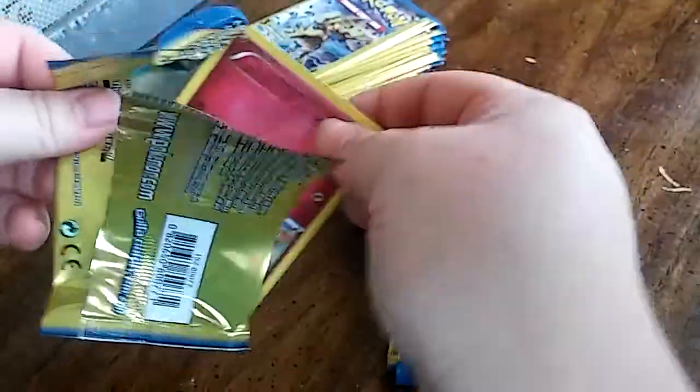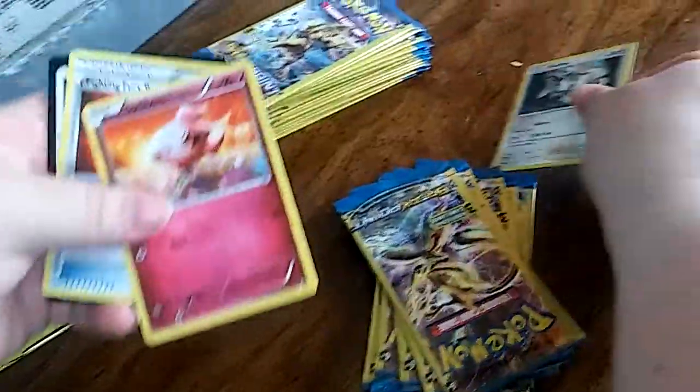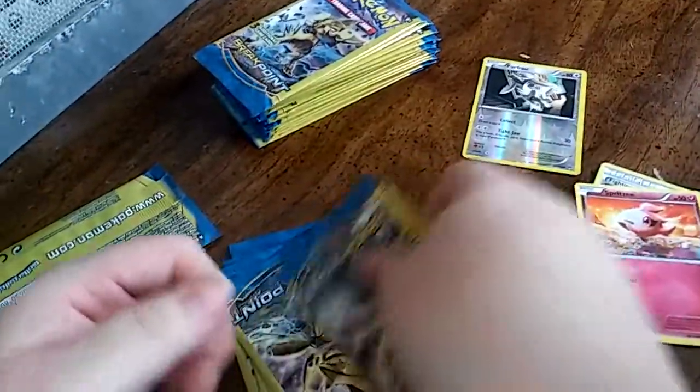Okay, let's get into this first Greninja pack. We got a holo — fur coat, fur through.